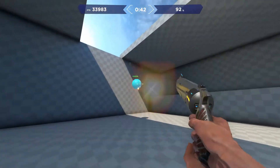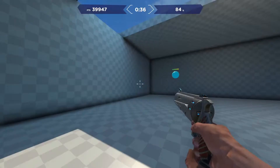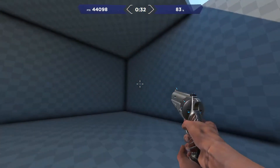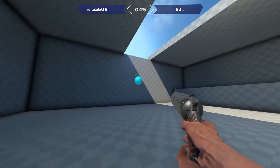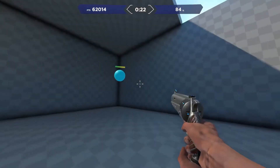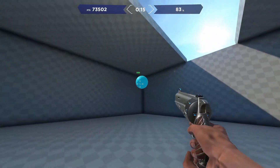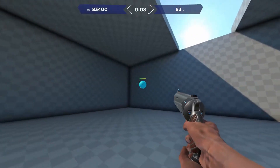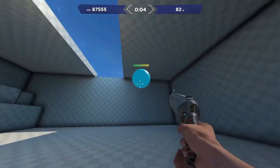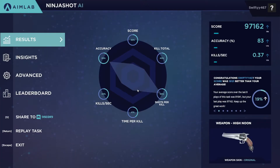There are also different types of levels, like one that lets you actually move around the map while playing, which is great because in real games you're moving while shooting. There are also levels set in more realistic environments — like an airfield with buildings you can enter and cover to use — where you have to take out bots, which is better practice for battle royale-style games.